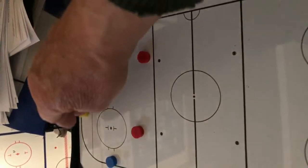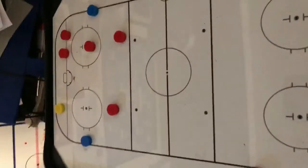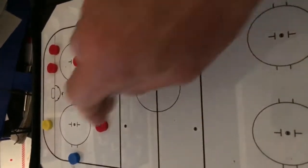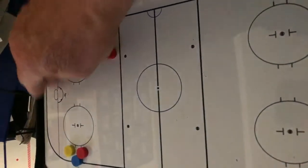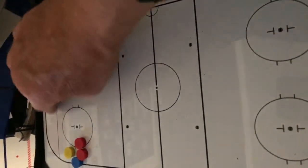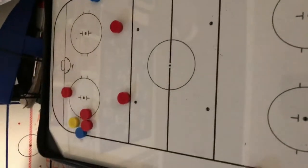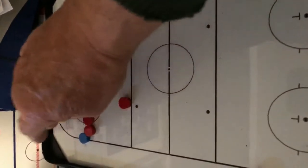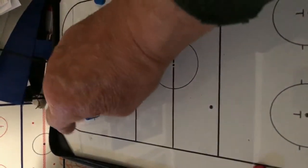Same thing on this side. So left winger, on your side, you're basically like a regular left winger. They get it to here, you're pinching down, we come across. Now if the puck is in the corner and you're the closest player, you can go get it. It'll be just the regular third forward mirroring.